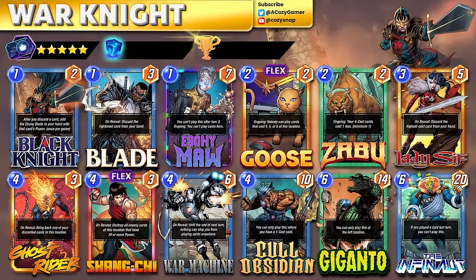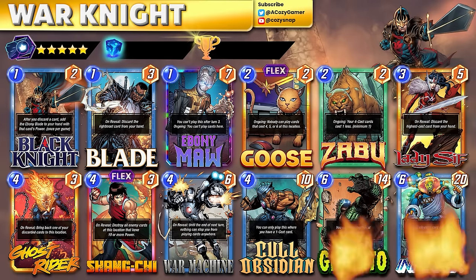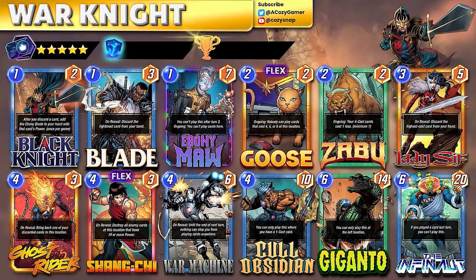Black Knight is great to get down early. Lots of one-drops to play Cool Obsidian if we don't get the right draw. Zabu discounts a ton of cards plus the Ebony Blade from Black Knight. Goose protects our cards — we can play cheap cards into Goose, get the Ebony Blade in there, and play Ebony Maw. If you don't have Zabu, play War Machine and then play any card into that Goose lane. Coal Obsidian, Giganto, Infinaut — lots of great options. Lady Sif and Black Knight let you discard Giganto or Infinaut, bring them back with Ghost Rider, and have a souped-up Ebony Blade.